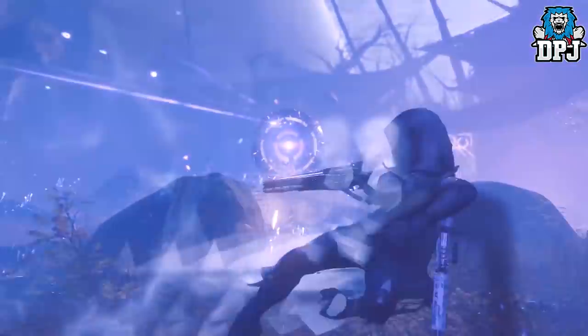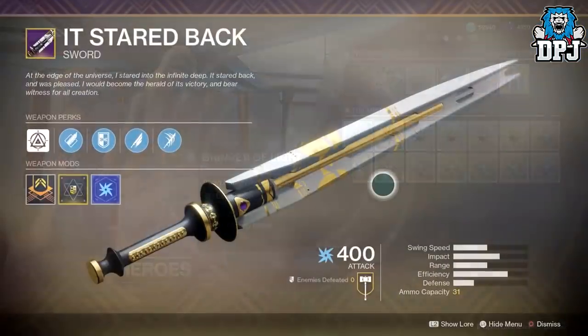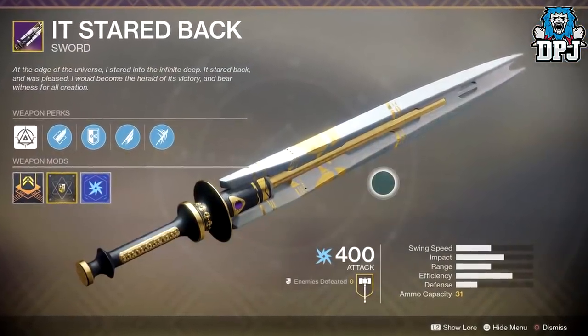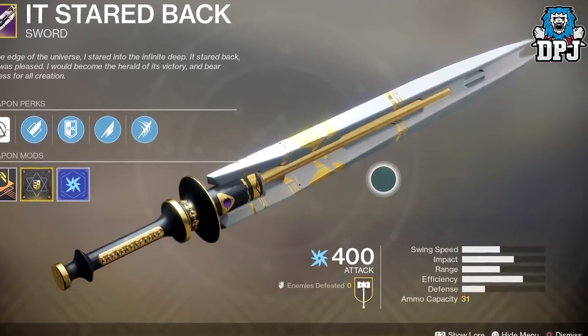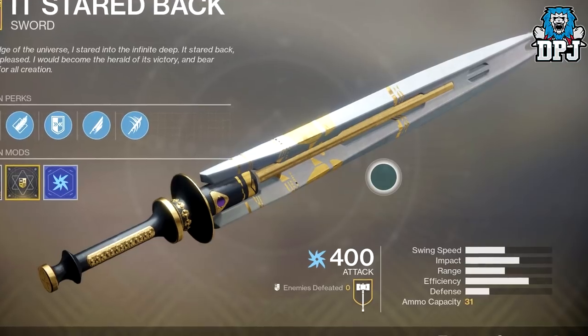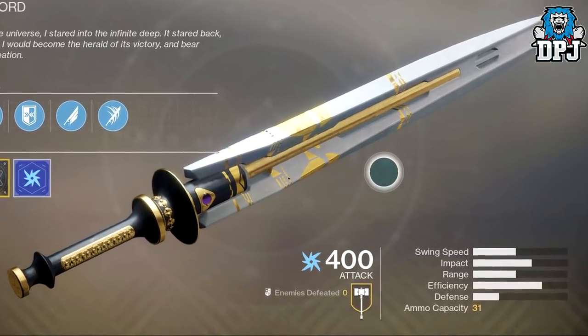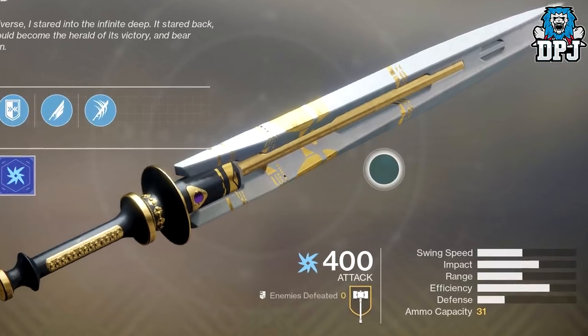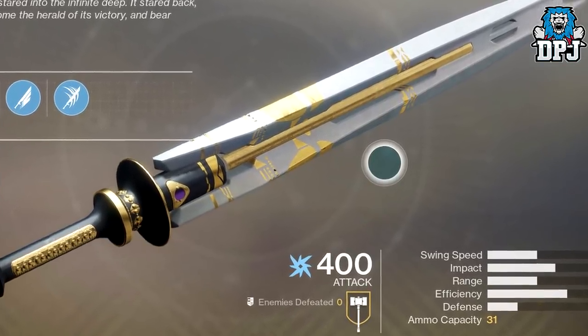Let's start with the prestige raid lairs. Since the 1.2.3 update yesterday, prestige raid lairs are now available to compete in. These raid lairs reward one random 400 power level raid weapon upon completion, which is pretty cool.